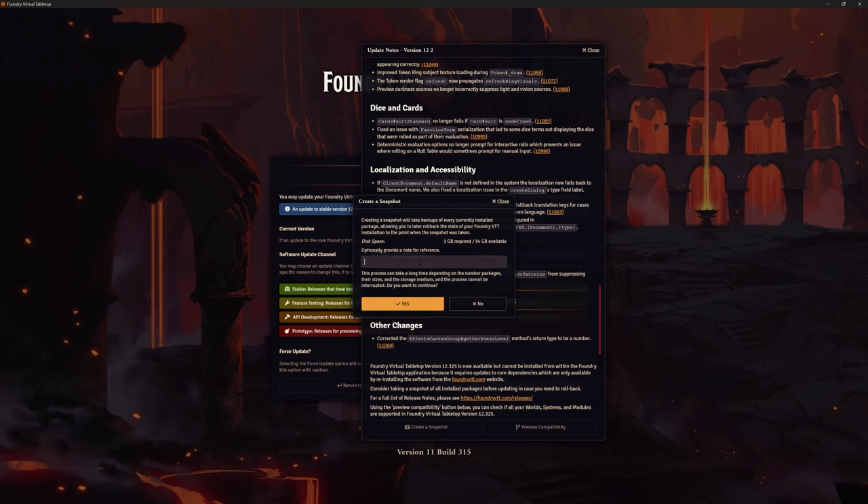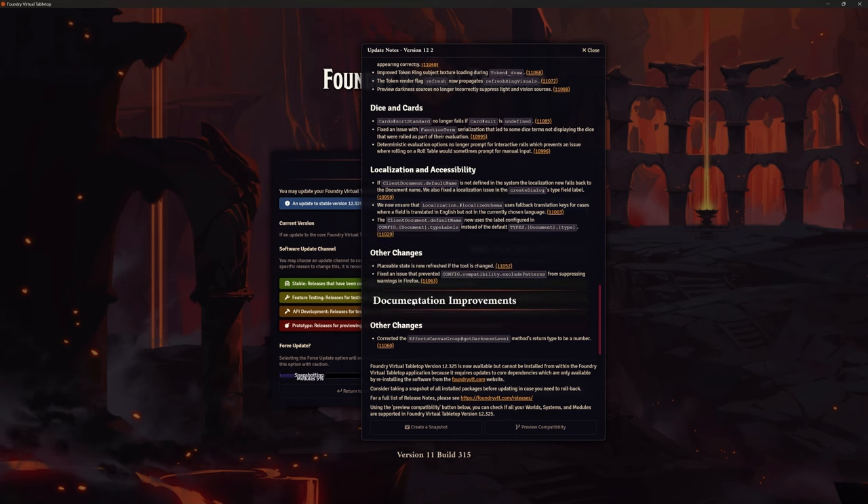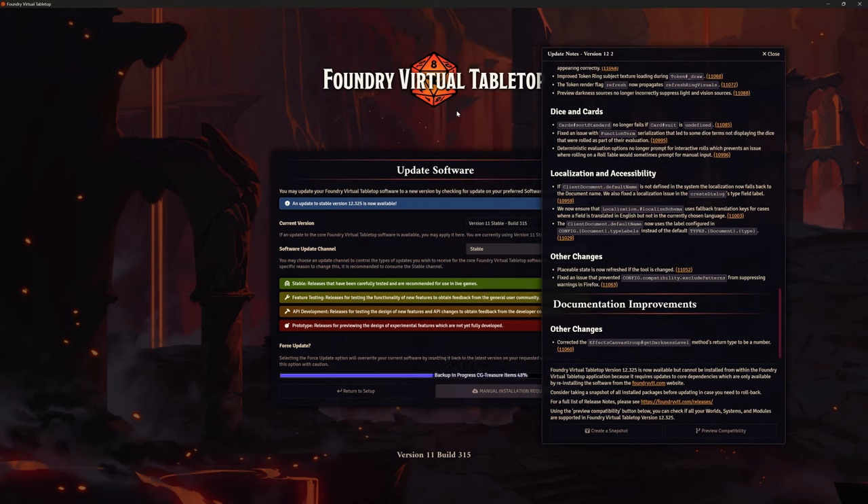Make sure you've got a backup. At the bottom there's an option to create a snapshot. Creating a snapshot will take a backup of every currently installed package, allowing you to later roll back the state of your Foundry VTT installation to the point where the snapshot was taken.